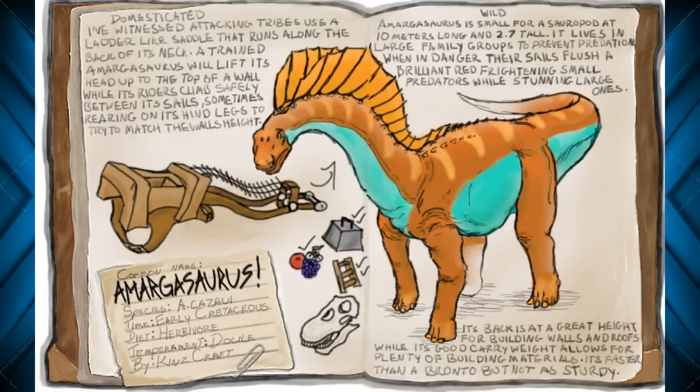The Amargosaurus is actually a lot smaller than them, so it'll be a little bit of variety to the game, and of course he has those large fins along the top of his neck. As you can see here, the saddle has a ladder on it, which will be very useful. Due to the size of it, it may be even more useful to have a saddle like that on a Brontosaurus or Brachiosaurus, but either way, still seems pretty cool.